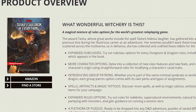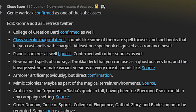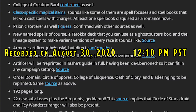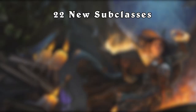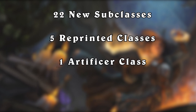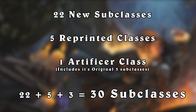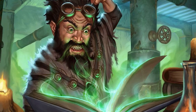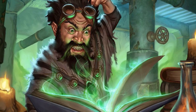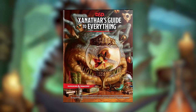So what do we know so far about Tasha's Cauldron of Everything? According to all of the promotional material and Reddit documents that have been released, we know that there are 22 new subclasses, 5 additional subclasses that have been reprinted, and the Artificer class, which has been de-Eberonized for the medieval modern age. If we include the Artificer's 3 original subclasses, that makes the grand total 30 subclasses. For my upcoming unprofessional analysis, I'll be referencing the last big player compendium, Xanathar's Guide to Everything.